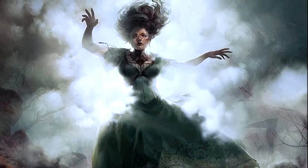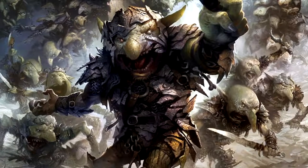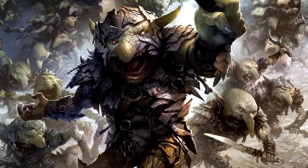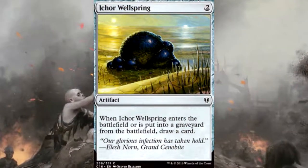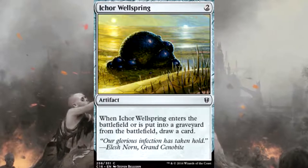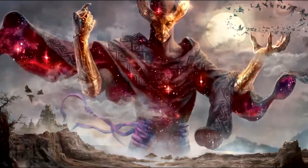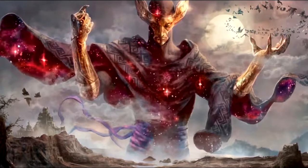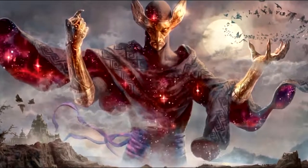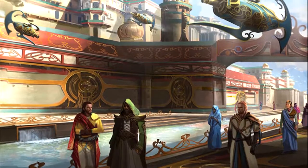Starting with card draw, we'll cover some spells unique to Breya that you might not find in other decks. The first is Ichor Wellspring — a two-mana artifact. When it enters the battlefield or is put into the graveyard from the battlefield, draw a card. It's a nice two-drop where you draw a card, but you're also looking for artifacts to sacrifice to Breya, so being able to sack this for a benefit makes it that much better.